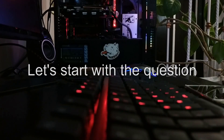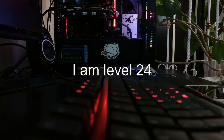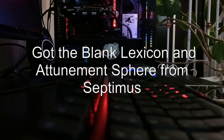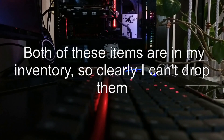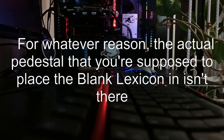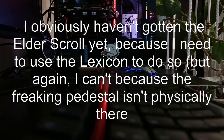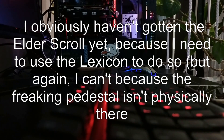Why is the lexicon receptacle missing? I am level 24, got the blank lexicon and attunement sphere from Septimus. Both of these items are in my inventory, so clearly I can't drop them. For whatever reason, the actual pedestal that you're supposed to place the blank lexicon in isn't there. I obviously haven't gotten the Elder Scroll yet, because I need to use the lexicon to do so.